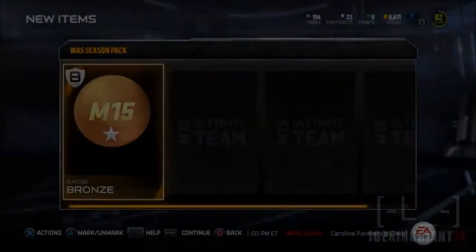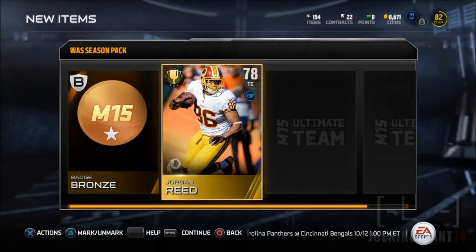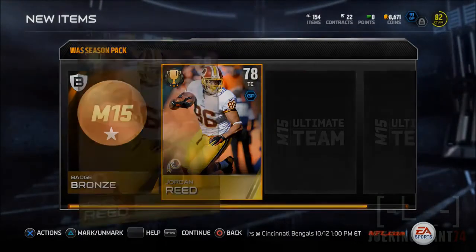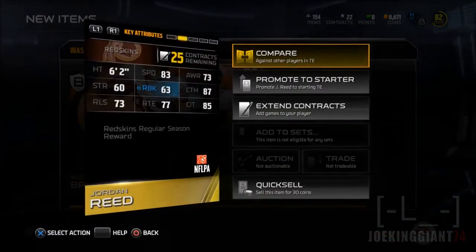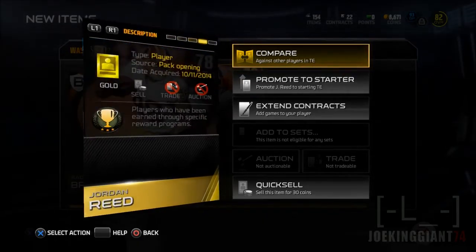Here it is — bronze badge, and oh, look — we get Jordan Reed! How fast is this guy? He's grinding. He actually knows how to catch, but he's pretty much small though — six foot two.